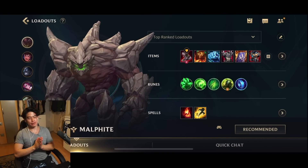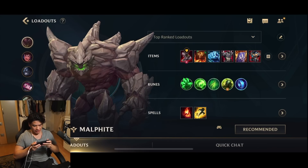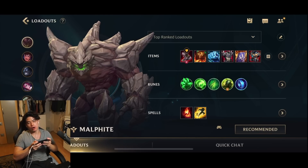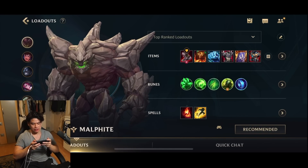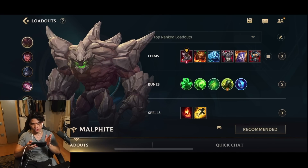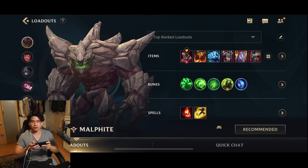Hey, what's up guys, DarkRicker here. In today's video we're gonna play Malphite — Malphite, an insane counter. I'm just gonna show you a clip on how tanky I am on Malphite. Picking Malphite and I'm just unkillable. He's the best, one of the best counters against physical damage. If they're stacking or if they have a lot of attack damage, then just go Malphite. Just watch this.